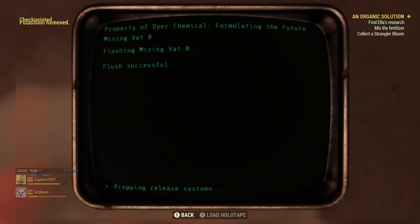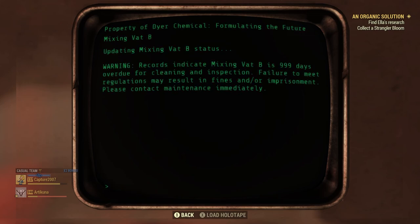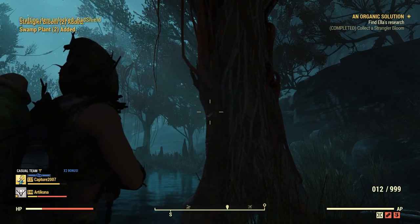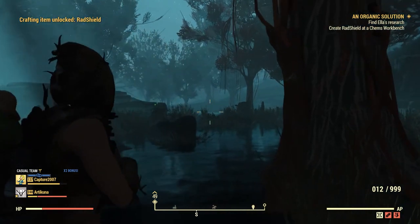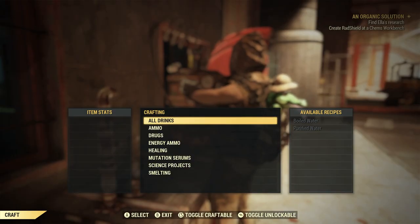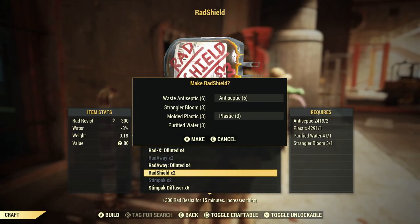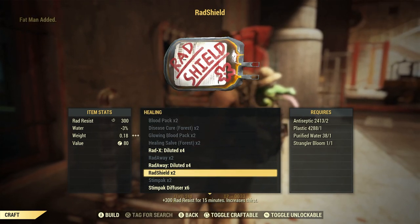Once you flush them, you're now going to have to go and find a Strangler Bloom. You will notice them by the little glowing green light that emits from them. Go over and grab them, but make sure you have Green Thumb on because Green Thumb will get you more than just one — it'll get you two from each node. So put on Green Thumb if you want to mass produce these. Now the game wants you to craft them. At a chemistry workbench, go down to healing, you're going to see rad shields, make the rad shields, and the quest is done. You can now mass produce rad shields as much as you want.